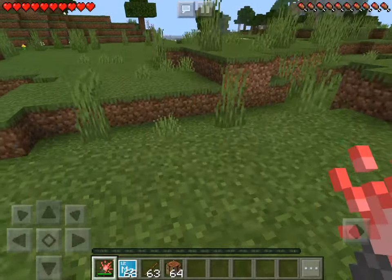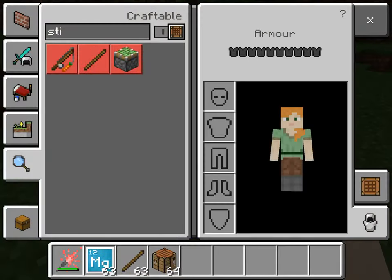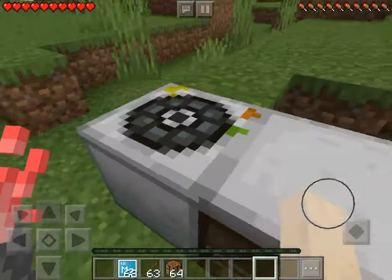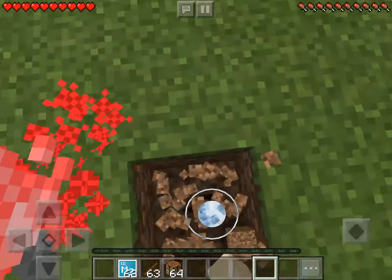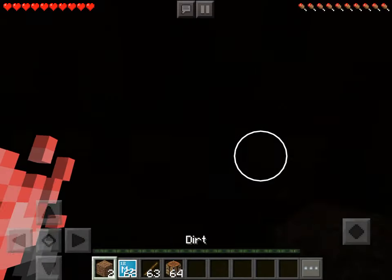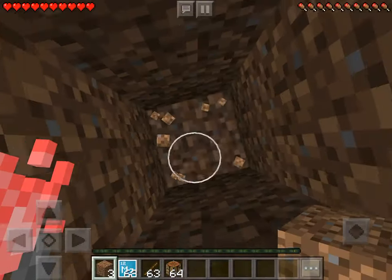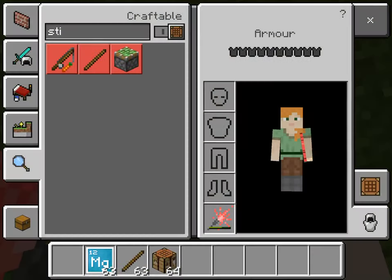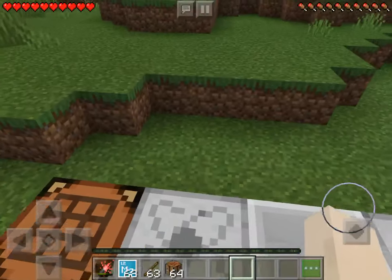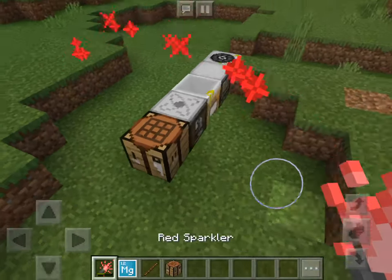This is called a red sparkler. When you go in survival you can just shake it and it sparkles, but as you can see it will run out. You can also hold it in your off hand. Let's see if it makes light — it kind of makes light, but it's too bright so I'll just put it there.